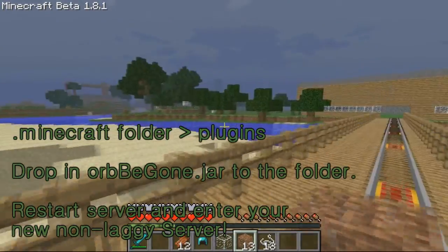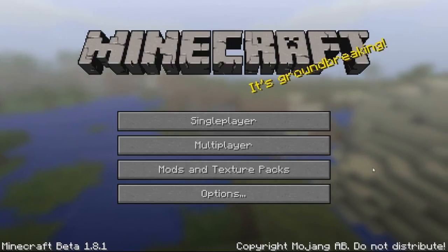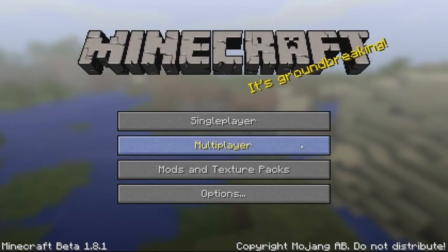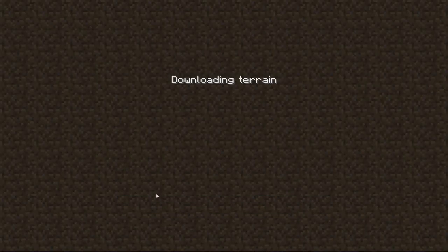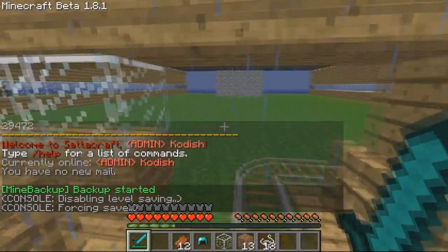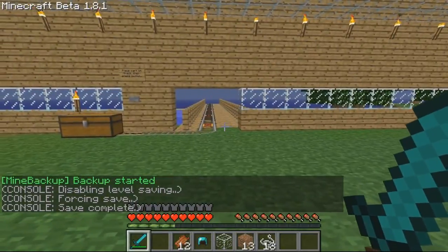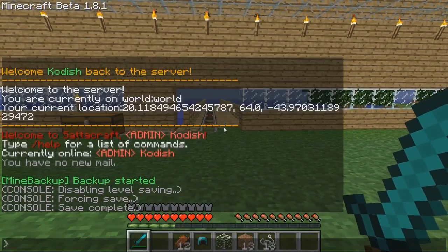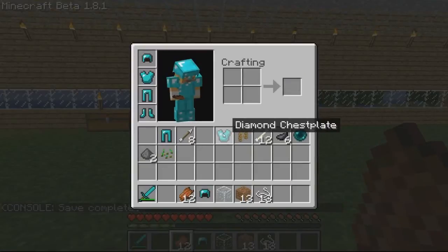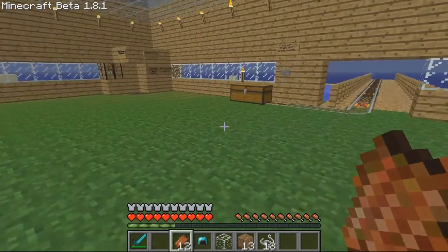I'll just quickly show you what this looks like when it happens. I've just installed the plugin and restarted the server, so I'll log in to Satacraft. Just wait for this to load up, because otherwise it won't actually work properly. It is just an easy way of getting rid of the XP orbs when they drop and stop it crashing your server.